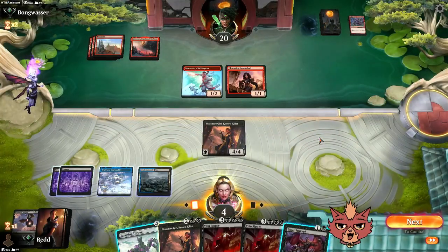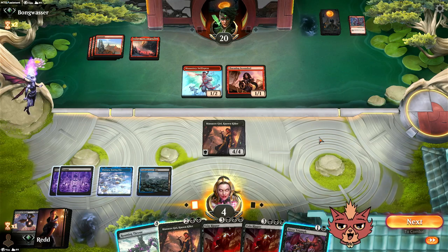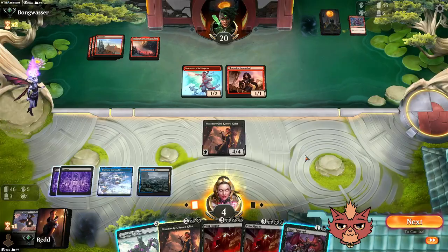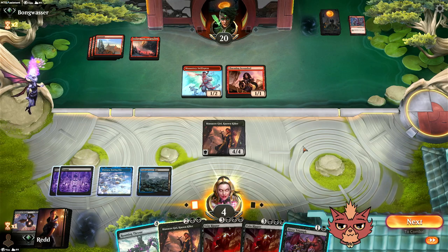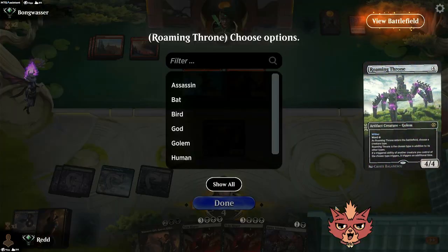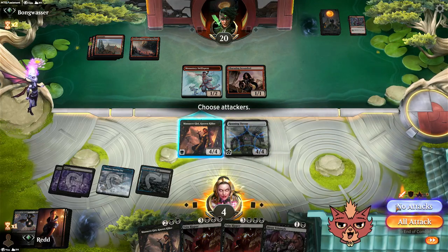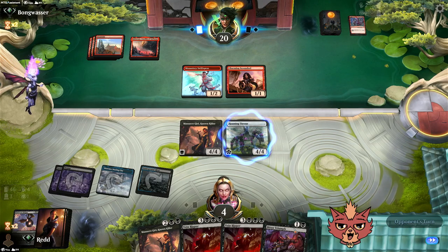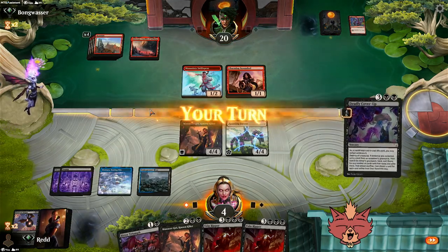They pass it back with no swings — that's huge for us. Bitter Triumph could help us take out Godric if they get it in the air — they could be saving a permanent back in hand. Can we pull this back? Keeping Bitter Triumph open could be good, but I think we'll just go Roaming Throne for more blockers on the ground, and two draws off Massacre Girl could be really good.